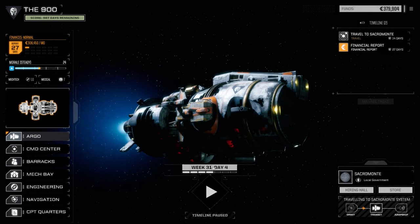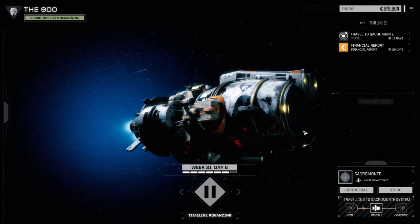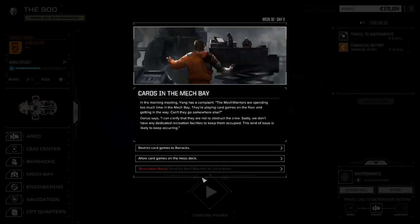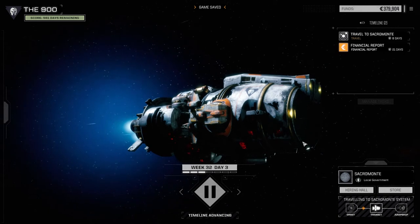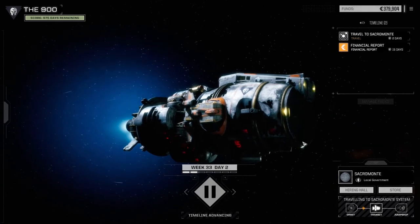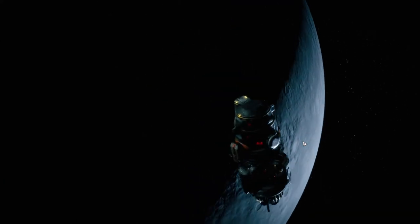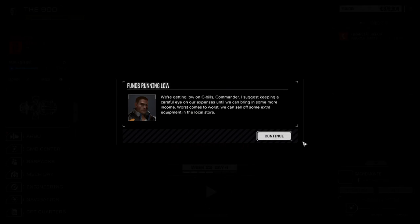We're nearly broke, Commander. Yeah, thanks Darius. And we're not nearly broke — I could understand him saying that if we were in the red, but at yellow? Card games on the mess deck. Morale decreased by two. Almost here.